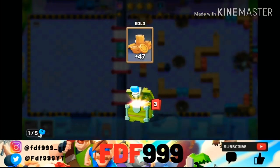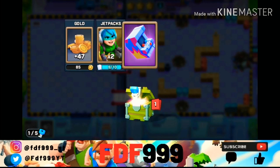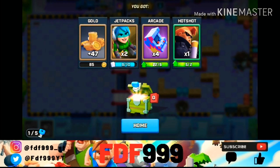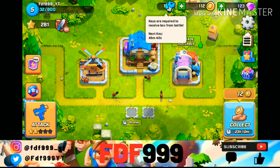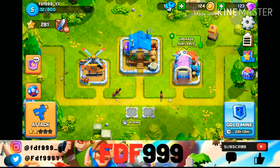We got a box — one thing I forgot to explain: every time you win, you earn stars on this box. If you get five stars total and have keys ready, you can open it. If you don't have keys, you have to wait for them — the next key is in 45 minutes.